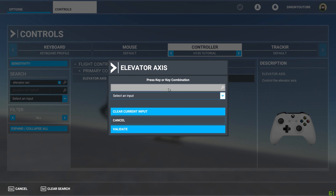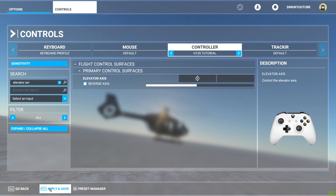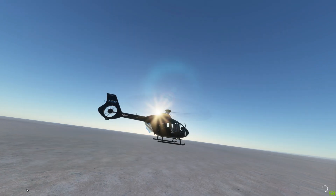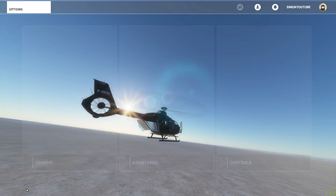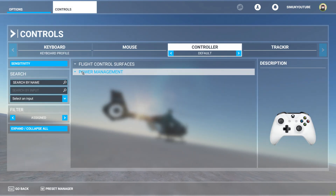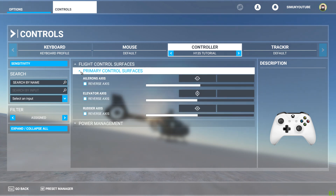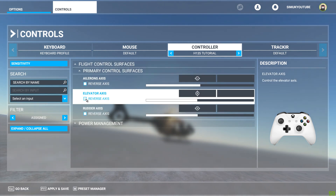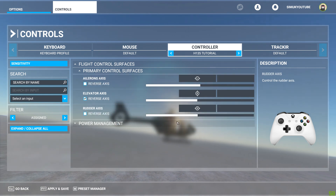Elevator axes will be up and down on the right thumbstick. I thought I did that one, but OK — I didn't. Go back. I may have to reverse that. Yeah, I need to reverse that. Let's just do that real quick. Reverse axes. There we go. So that's done now. This will fly beautifully.